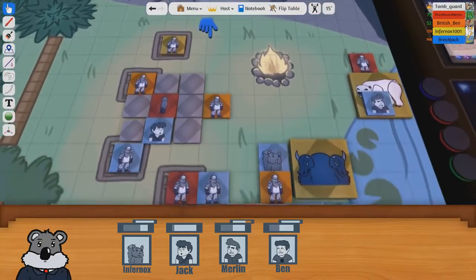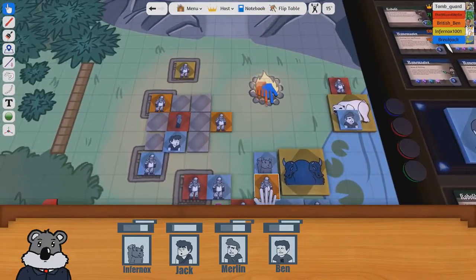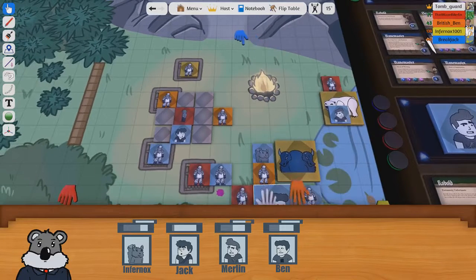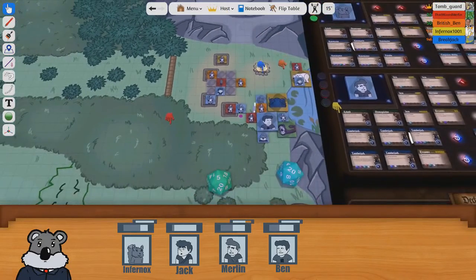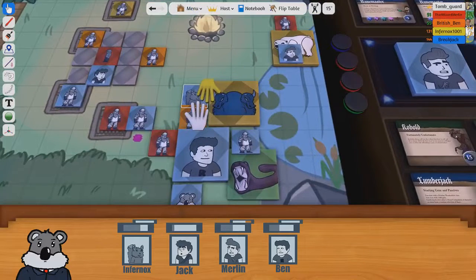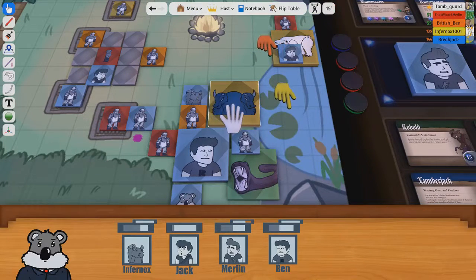He's struggling - it's a bit more difficult than he expected. This guy is going to turn to Ben, and with this other guy they're both going to whirlwind. They are going to tear your dress. That does eight damage to Infernox and 16 damage to Ben.